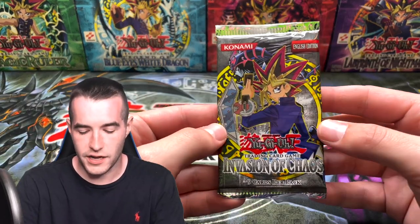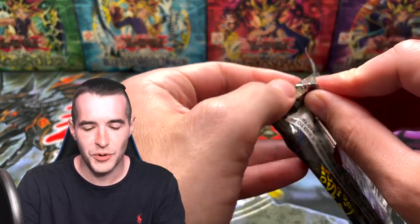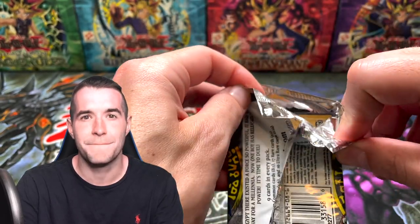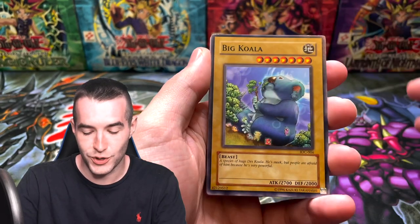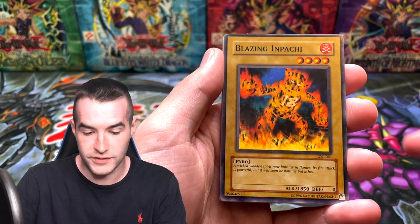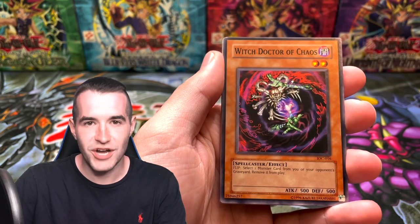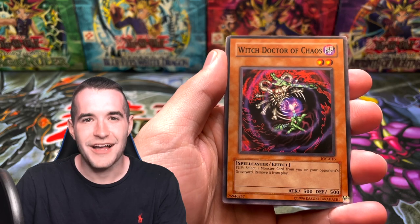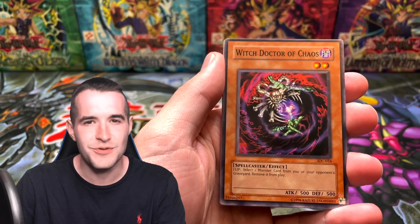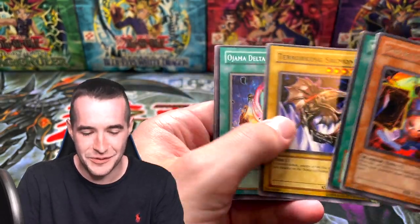It's coming out of the final pack — will it have the Black Luster Soldier inside? Final pack of the opening. We had some pretty awesome luck — we pulled DMOC, we pulled Breaker, we pulled Secret Rare Lava Golem, we pulled Black Tyranno, we pulled a bunch of awesome commons. Will this be the pack with Black Luster Soldier, Envoy of the Beginning? Big Koala, Blazing Apache — hit the like button for a lot guys. Zero Gravity, Witch Doctor of Chaos. Asasuke Samurai — overall a great opening.